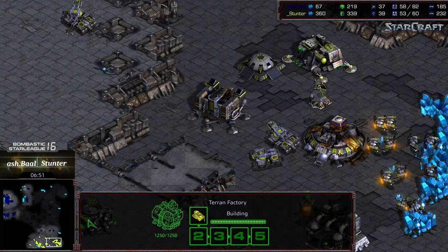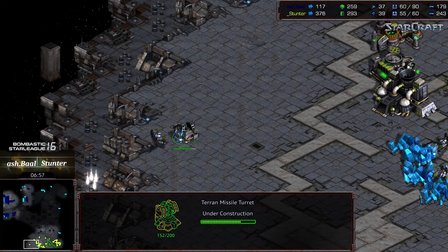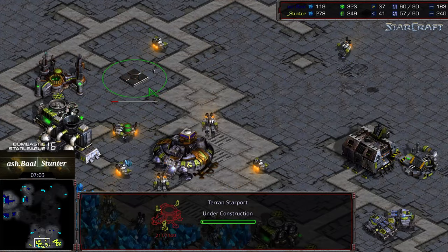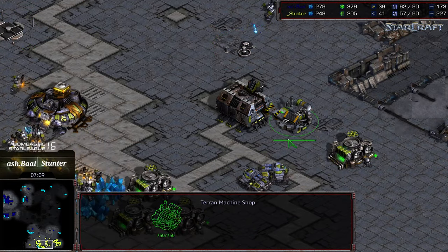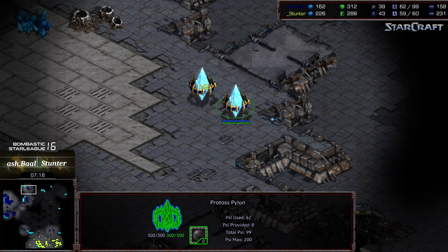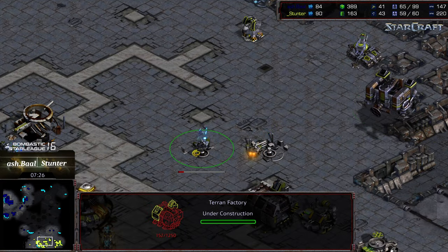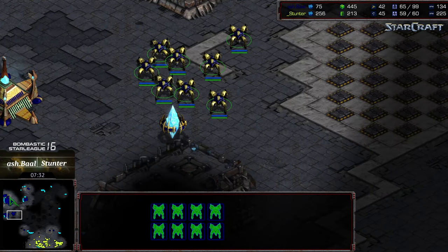Stunter is growing a pretty sizable resource count, building single siege tanks as they come. This keeps him lower on troop count but should give him resources to grab a third early. The observer has to get out of dodge as the turrets are already in place. He's dropping a starport — maybe for plus two weapons or a double siege tank drop. A second factory is finally being dropped, third base is up. Usually Terran would be out harassing with vultures, but Ashball already has three bases established with a sizable dragoon force.